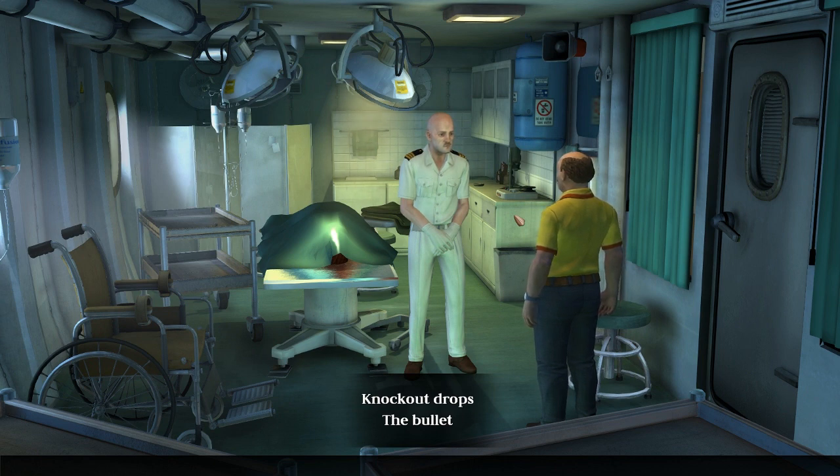Whoever killed the baroness shot once, got the job done perfectly and left. When we were bound and gagged, we woke up to the sound of a gun being fired and then we saw there was a hole in the crate down in the brig. Someone else fired a gun downstairs - that's what woke us up. But I wonder whether that's even the same person, because whoever shot the baroness did it really precisely, and whoever was downstairs missed their shot entirely.